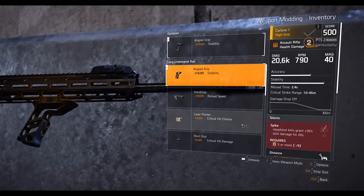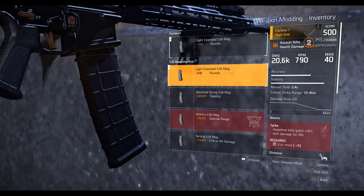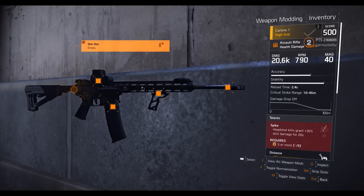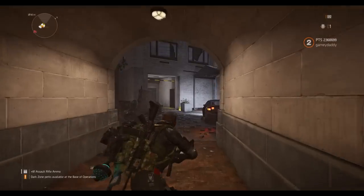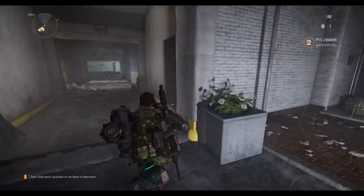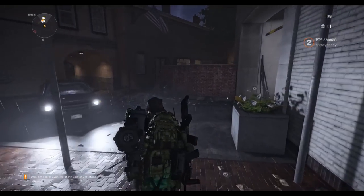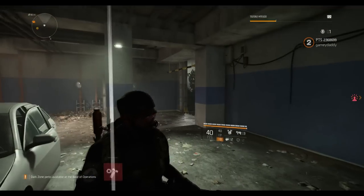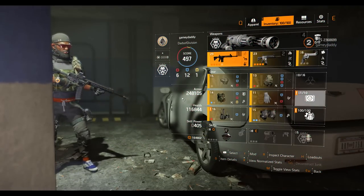I also have the muzzle with 5% damage to elites, and every other barrel that works depending on what you want to run — crit chance, crit damage, stability. Magazines include the light or the sturdy, or something else depending on your build and preference. You can also add a skin, but I prefer the way it looks as-is — it looks pretty good. Nothing is in stone yet, so we're still hoping to see some modifications. Maybe this weapon doesn't even need to be touched; its accuracy versus the lower damage might make it a good competitor to the P416.